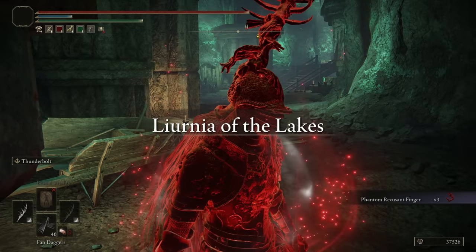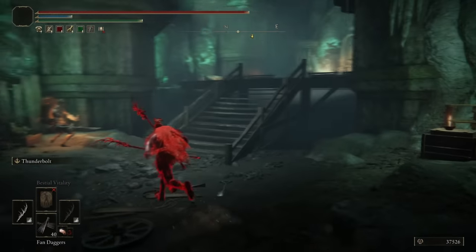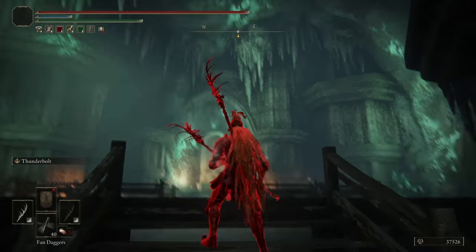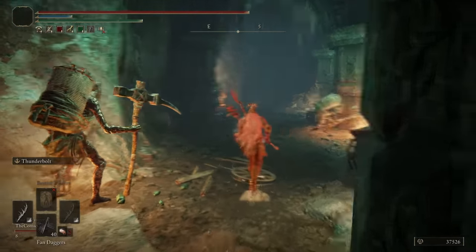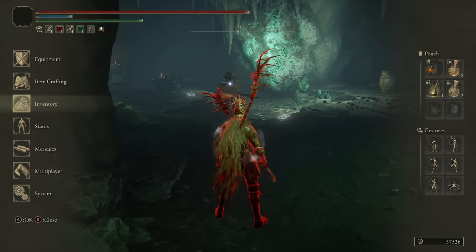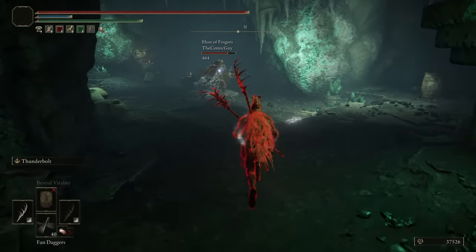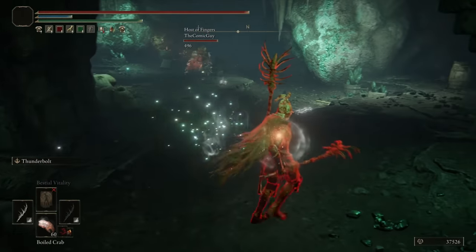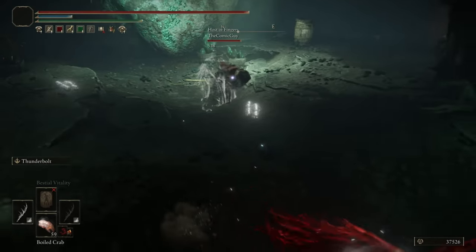Moving on to our next invasion — we are in Liurnia, but in a cave. I don't even know where this is; I don't remember the name of this area but I remember where it is. I've never really invaded here. Hello, comic guy — a Faith build. A duel in a cave. He's just Taunter's Tongued, or his teammate fell.